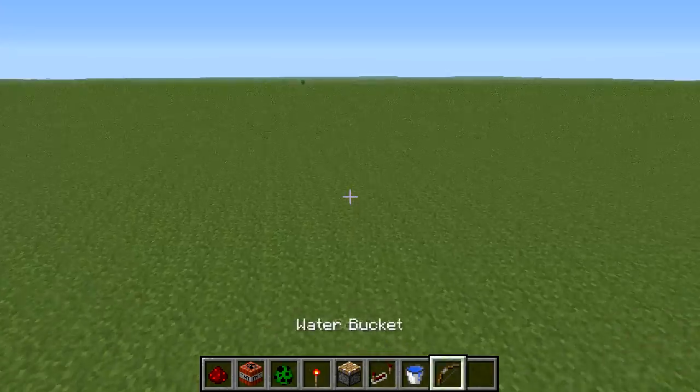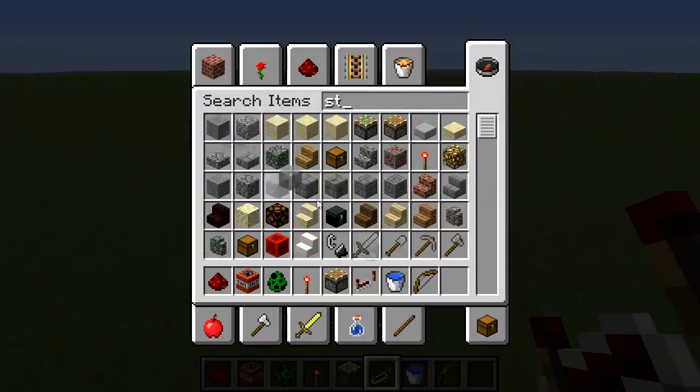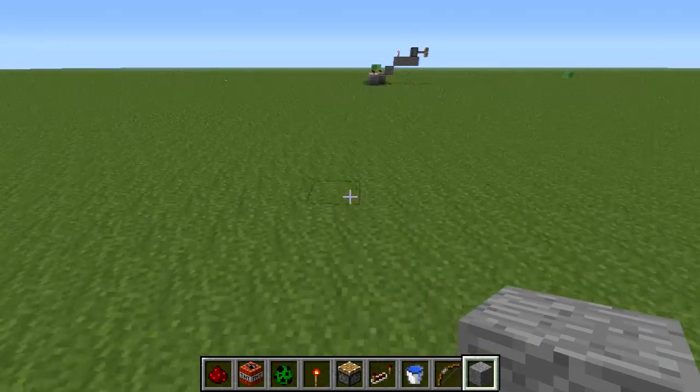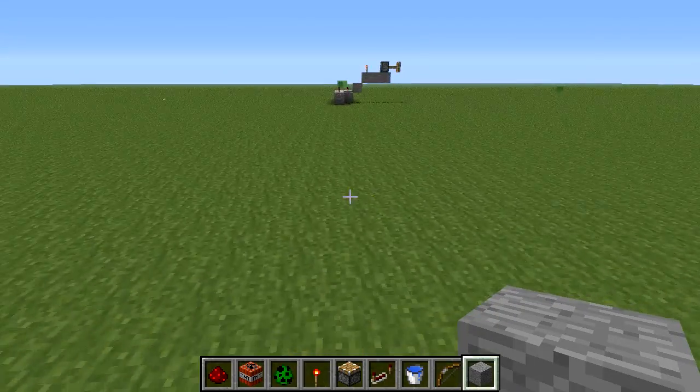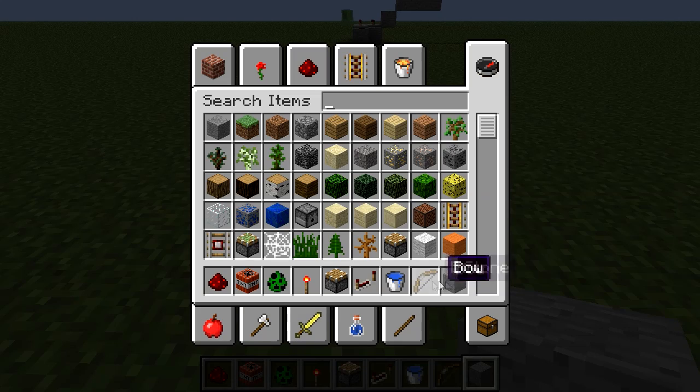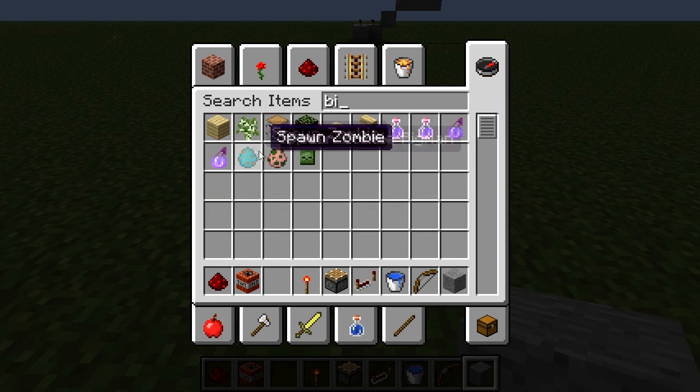So now how to build it. You'll need any piece of material — I'm going to use stone because it's simple and nice colored. What you're going to need is: any piece of stone or material, a bow and arrows, water bucket, redstone repeater, piston, redstone torch, TNT, redstone dust, and you're also going to need a button.